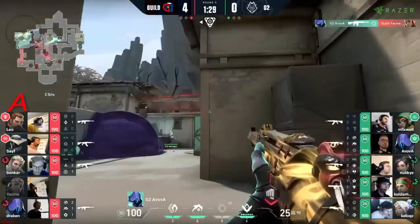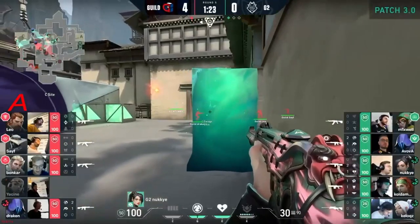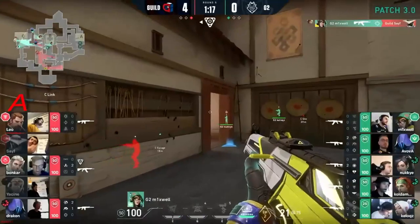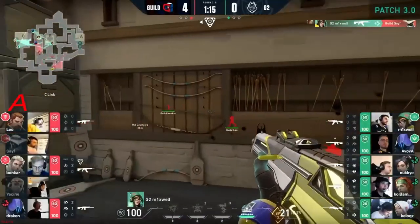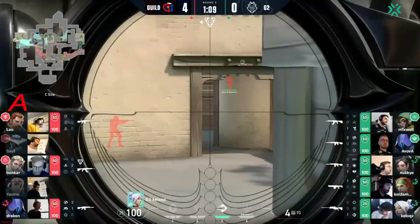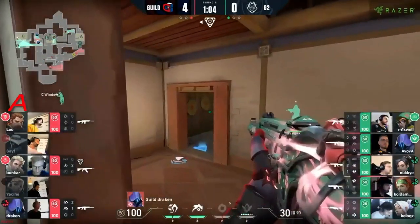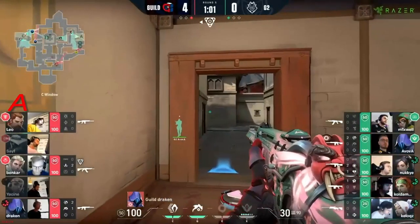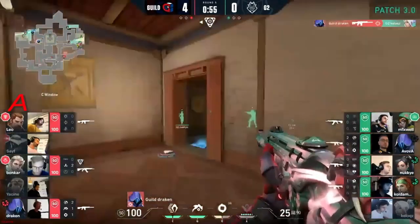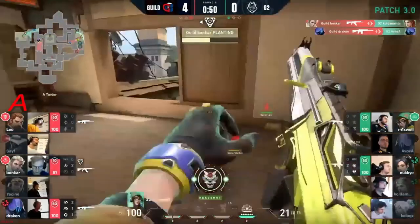Showstopper popped again from Yasin — he will fall before even getting a kill. He got it once — sorry, he got killed once — one time he shot it, and five times he has popped that Showstopper and been instantly killed. This is ridiculous for an otherwise good series for him. The Showstopper is just cursed. The thing is, even if he'd just shot it into the wall there it would have actually got him a kill with Avova right next to him. That was almost attempted as a bait to get the peak to come out from Draken, but instead he wins the jaw and he's actually going to take the second player down as well.